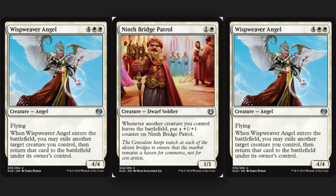So it is: you have two angels, and then you have a Ninth Bridge Patrol — it's a one white, the Bridge Patrol. Whenever another creature you control leaves the battlefield, you put a plus one plus one counter on it. The angels are commons and they do cost six, which is a lot. You need to cast both of them. Flying — whenever they enter the battlefield, you may exile another target creature you control, then return that card to the battlefield under its owner's control.